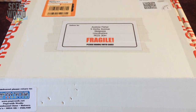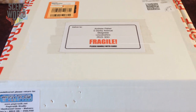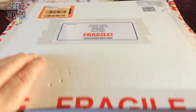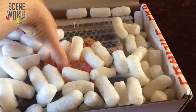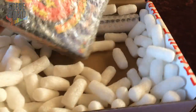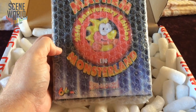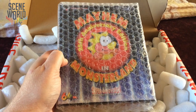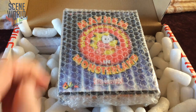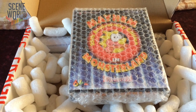It's time for another Scene World unboxing, another package from Cytronic Software and the Binary Zone RetroStop. So let's have a look inside - we have Mayhem in Monsterland 25th Anniversary Edition. I'll pause and unwrap the box and show you what's inside.